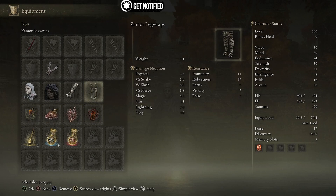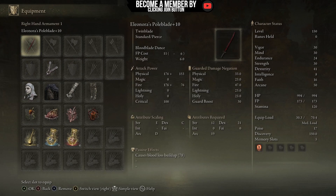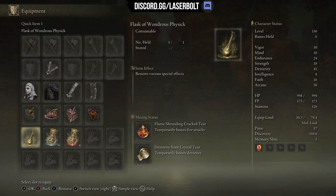We're going to take advantage of the blood loss status with the White Mask, and the weapon itself causes a passive effect of blood loss buildup at 78. On top of this, for the Flask of Wondrous Physick, we are going to use two things: one is the Flame-Shrouding Cracked Tear, which temporarily boosts fire attacks, and two is the Dexterity-Knot Crystal Tear, which temporarily boosts dexterity.